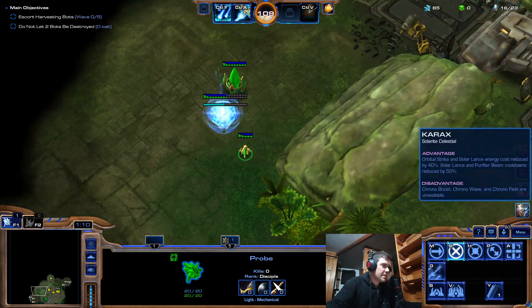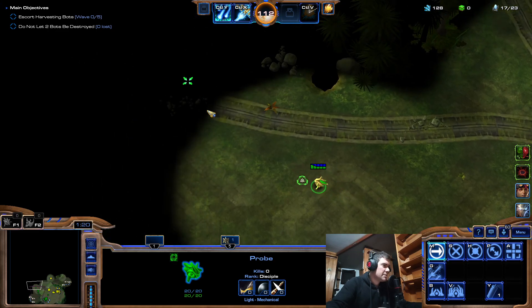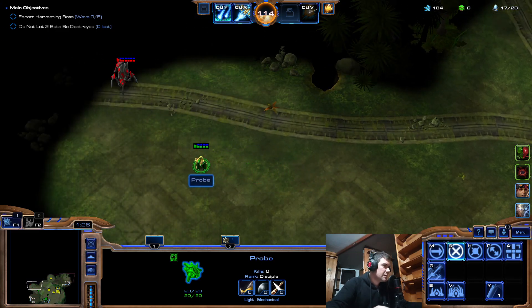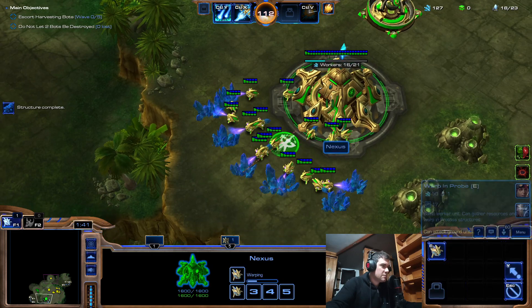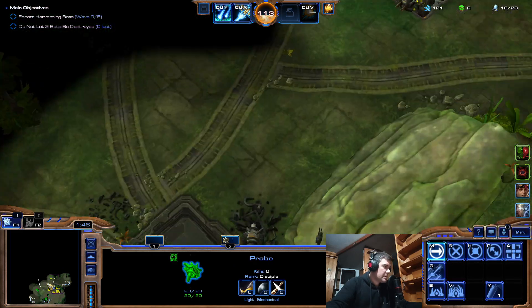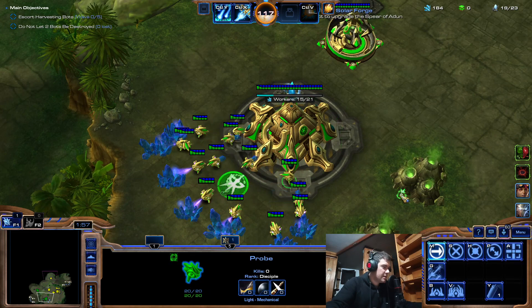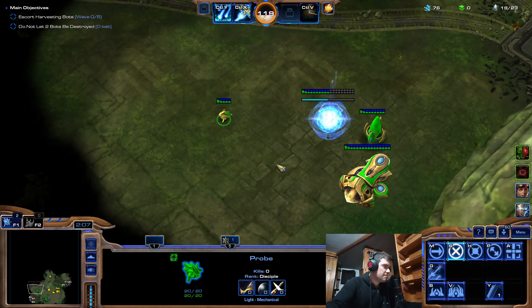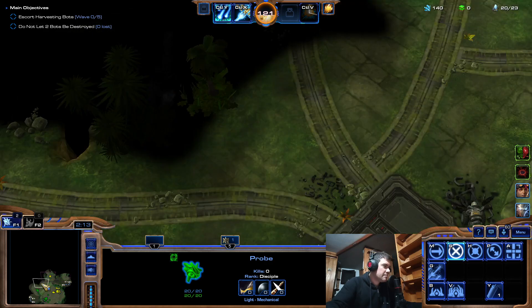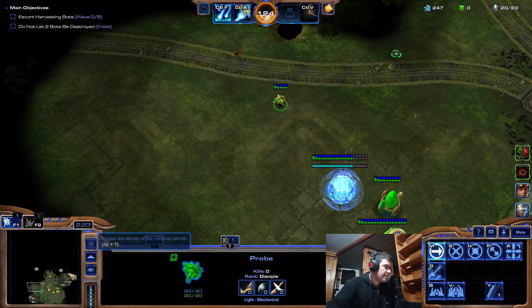I'm gonna leave this guy out. Mag mines and spirit — I don't need a lot of help to counter both the rifts and double-edged. I will not go for fast expansion; I'll be using my orbital strikes to clear things. Let's get this probe here — that's kind of unfortunate.